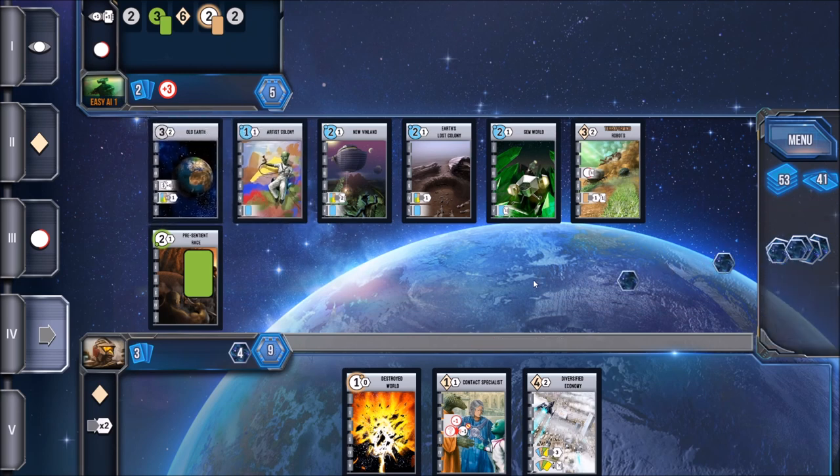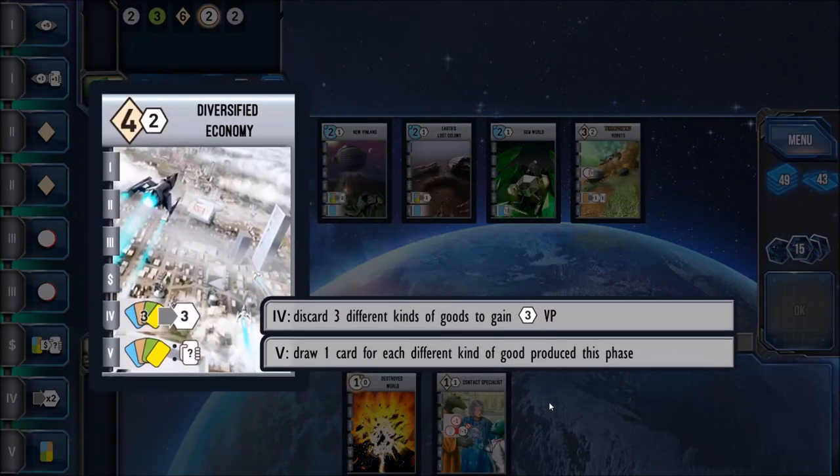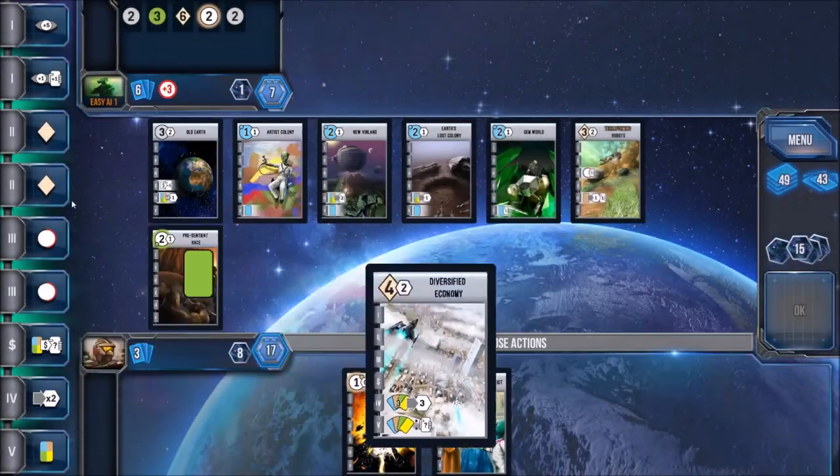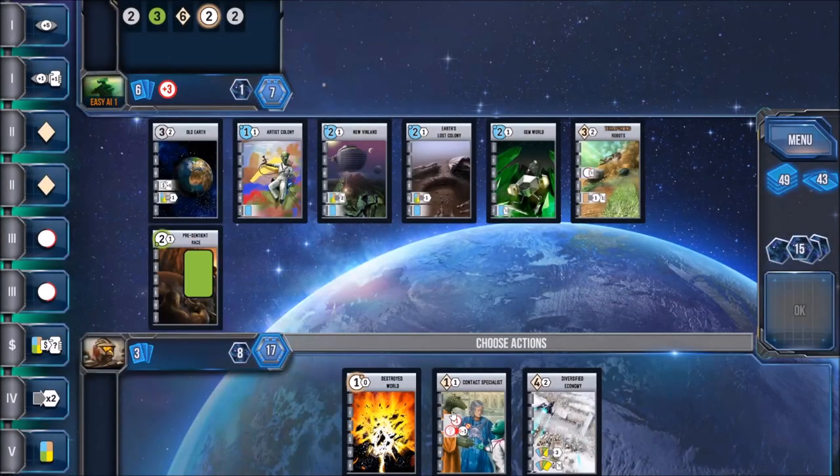The typical gameplay flow is: you pick a phase on your turn, and then everyone reveals what they've picked at once. You pick it in secret, everyone reveals, and then you observe these phases one at a time in order — explore, develop, settle, consume, produce. No matter who picks what, everyone does those phases.